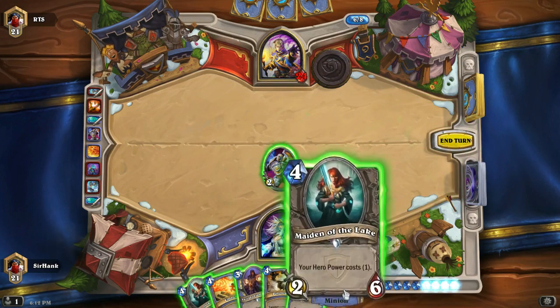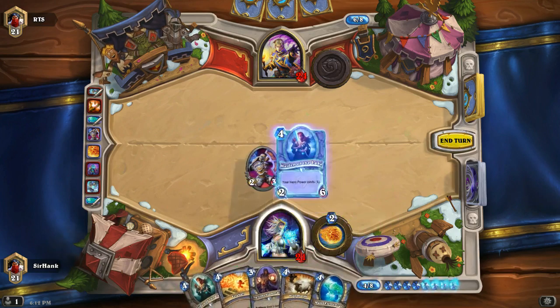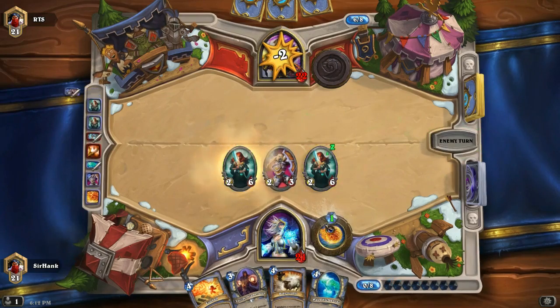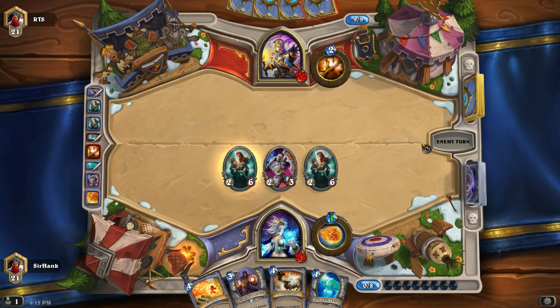Now it's time to drop a Maiden of the Lake — or do I want to drop two Maidens of the Lake? That'd be pretty funny. Double my Hero Power costs 1, because I'm an idiot and don't value my cards nearly enough. At least we got some good defensive posturing here.